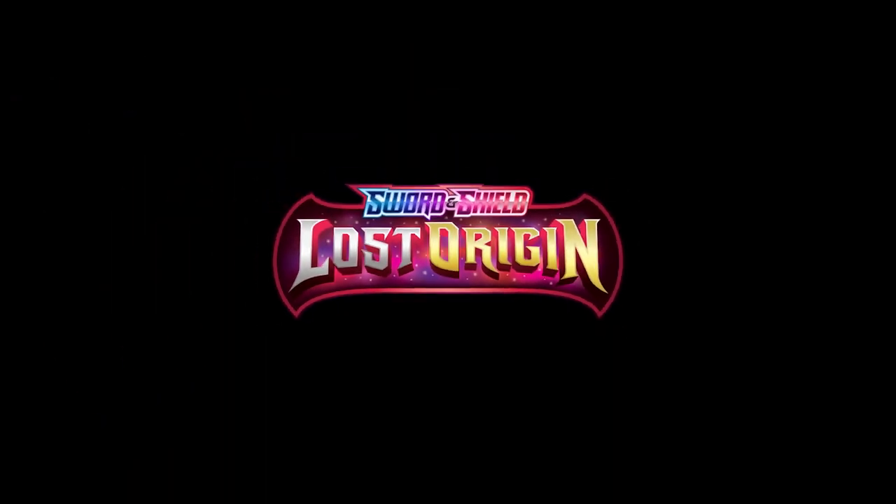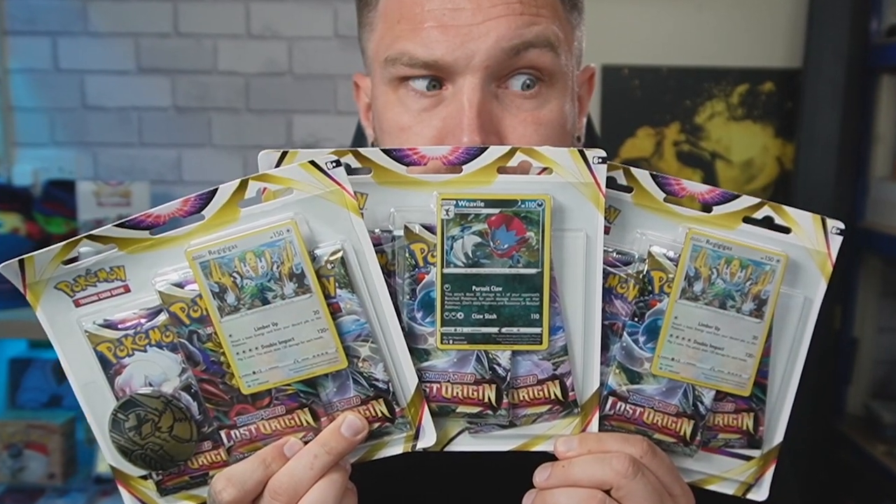So today we are opening Lost Origins. We have an ETB and three triple blisters, and we're going to be putting them head to head in a battle to see which one's best. Let's rip into it.